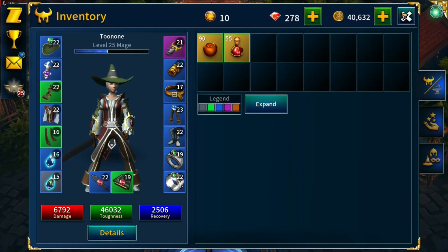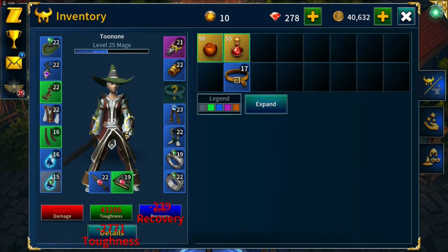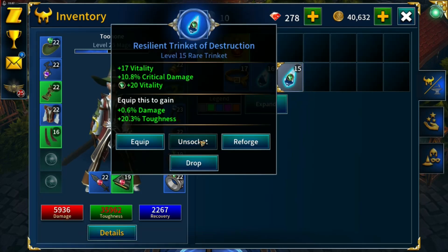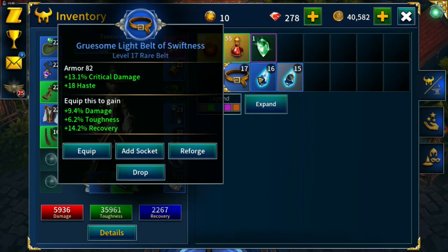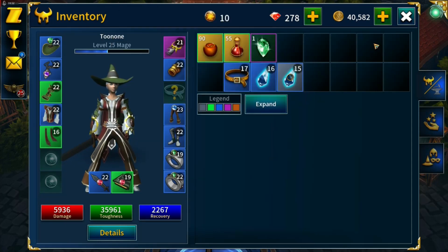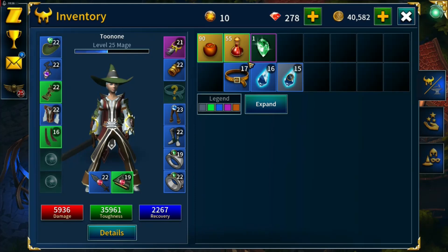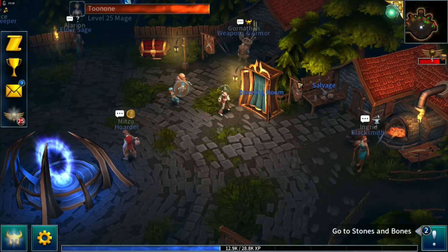What level are we? 25. Let's get rid of level 17, 16, 15 gear. I'm going to go with haste and experience if I can craft them — they are belt and two trinkets.